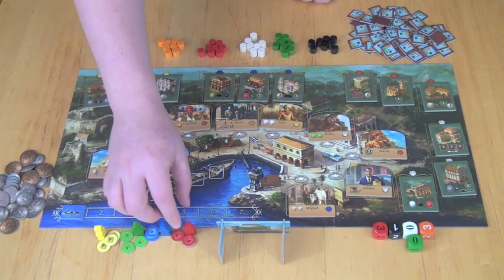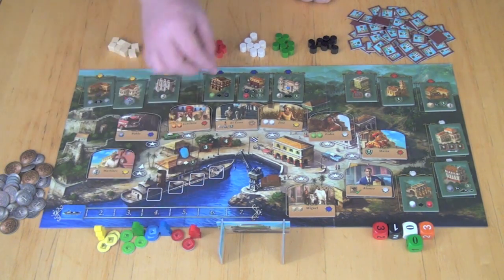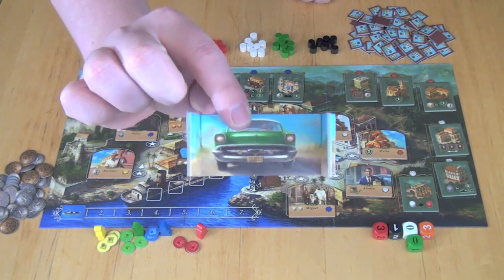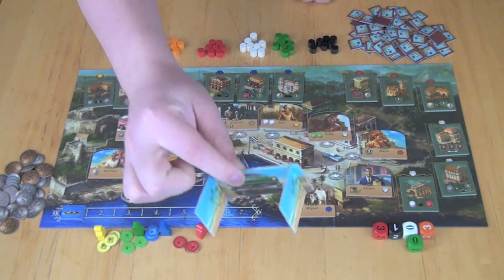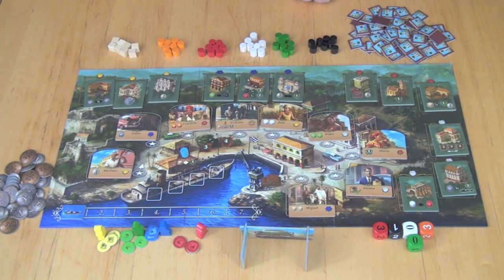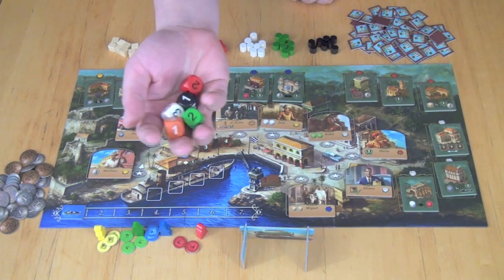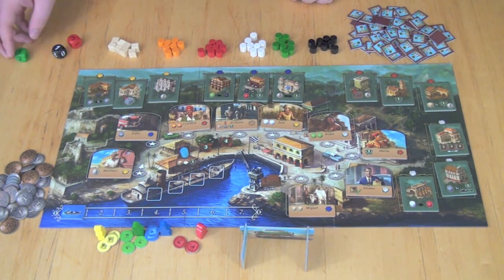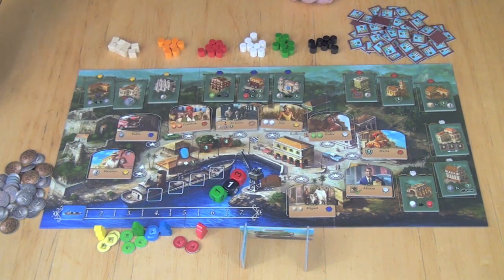Each player is going to start with a meeple, some property ownership markers, and this car piece which is used to hide the goods that they have. You're going to start with some goods. The last player is going to roll these dice — they'll roll them and see numbers on them, and this is going to represent the demands for the different colors of goods.